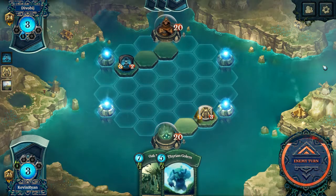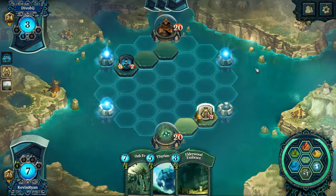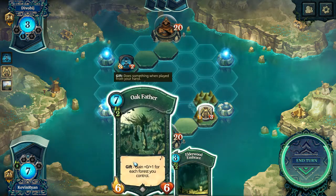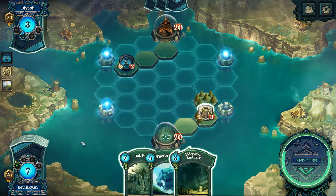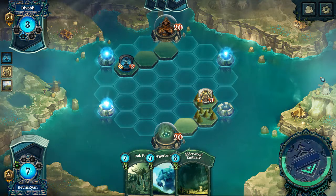So blue deck — a mage of some sort. Darkstalker: if you play an event this turn it costs two less. Pretty standard 3/2. We're going to put down another forest and keep going the way we have been. Oakfather — excuse me, I thought it was the Oakling, that's my mistake. He'd only be a 6/8 if I play him now, so there's no real reason to. We're going to move the Bone Collector up, save Elderwood Embrace, and pass the turn.